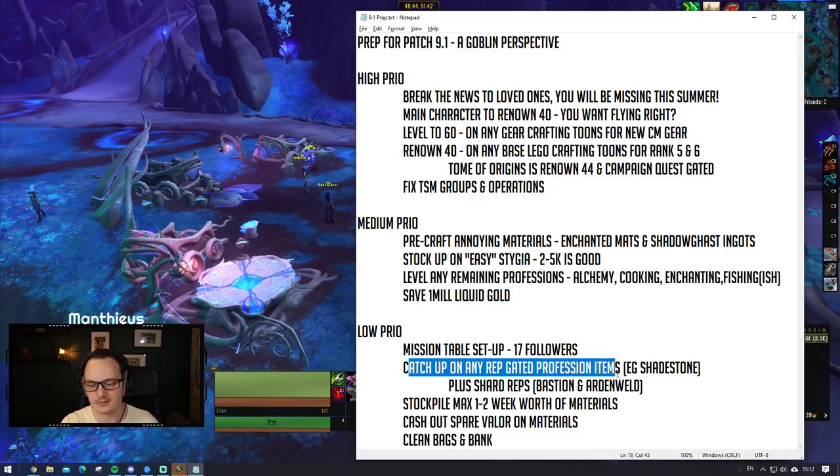Catching up on reputation - this is equally not super high priority but it's cool to have done. I'm looking at you, Alchemists, with your Shadestones. With it being raiding season, that becomes alchemy season at the same time. The Shadestone will be a relatively profitable daily cooldown for Alchemists as well, but it is rep-gated - I think you need to be Honoured with the Avowed to get it. It's not going to take you a huge amount of time, but if you haven't done it yet it's worthwhile spending the last few days before the patch getting that done.